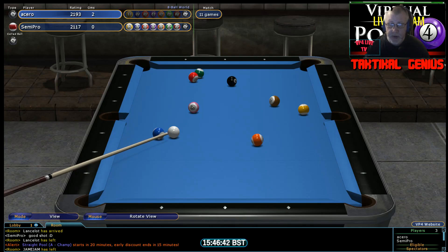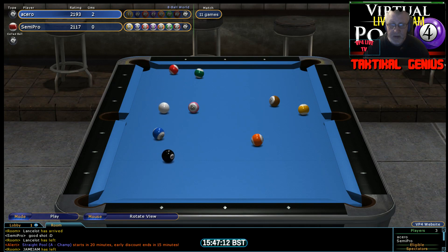He's calling the kick around the corner — off two rails, kick the 8 ball into the left middle. This will be a good shot if he gets it. It's all a question of whether he's using the diamond technique or just using the eye. Well, Acero's chance is gone and Semi Pro has a wide open table — just has to pick them off to get into this match.